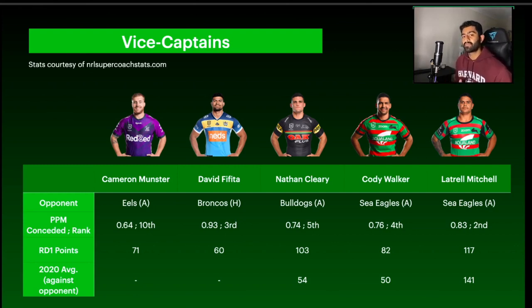Next we've got the two Rabbitohs boys — Cody Walker and Latrell — both coming up against the Sea Eagles. The Sea Eagles conceded so many points last round and with the Rabbitohs attack looking really strong against the Storm's very good defense, I fully expect them to concede a lot again. Manly were the fourth worst in the comp against 5-8s and the second worst at defending the fullback position, which makes Latrell a real punt vice captain option. He scored 117 last round against the Storm and could go back-to-back here.